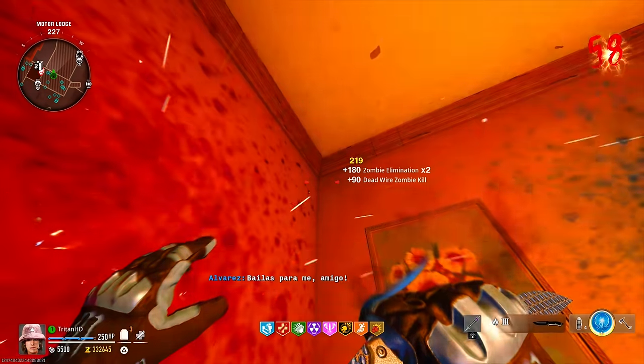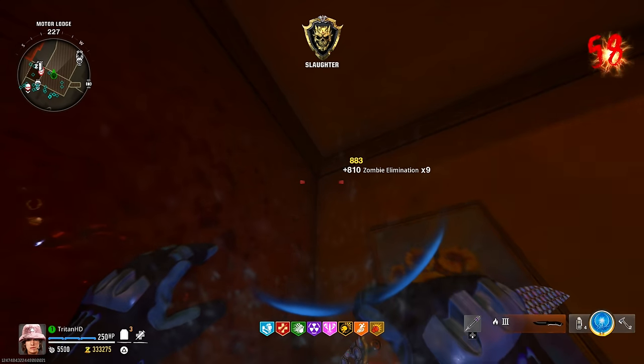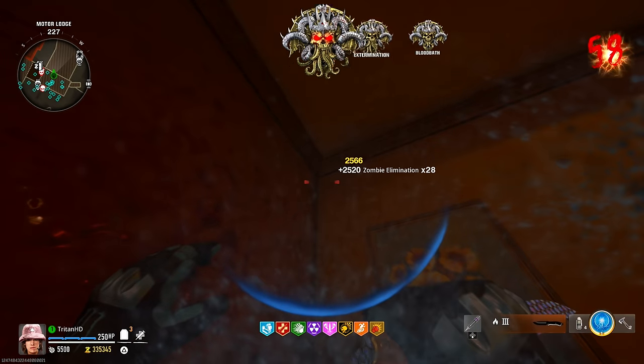Hello everyone, TritonHD here and welcome back to the Triton Army channel. I've been working on this glitch for the past day or so and I've perfected it. I'm going to explain to you how to get an AFK God Mode glitch where all the zombies are actually going to kill themselves.